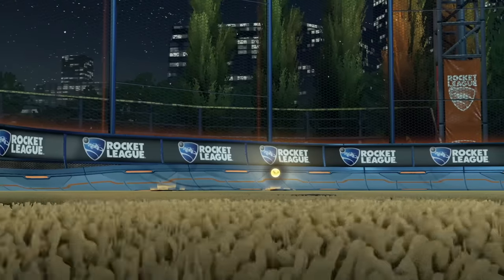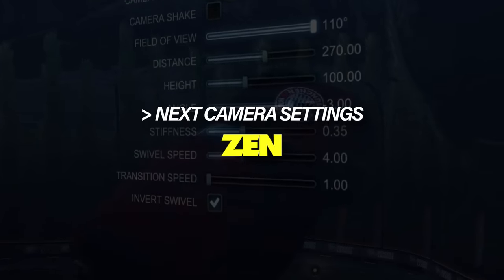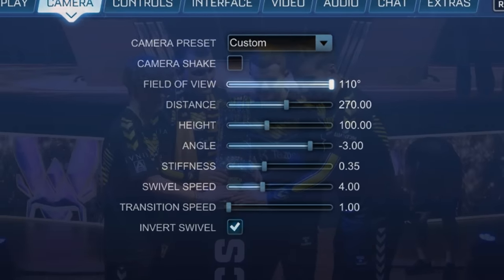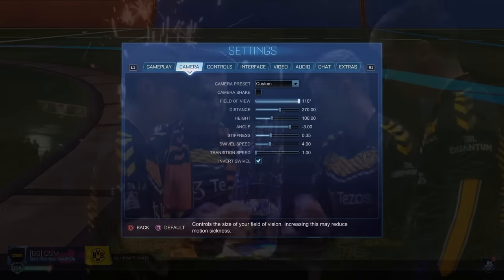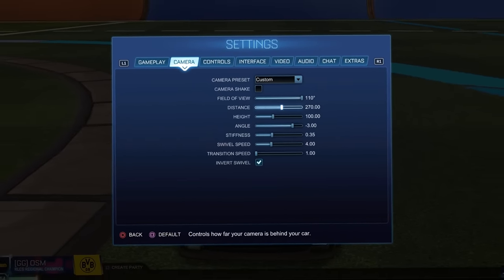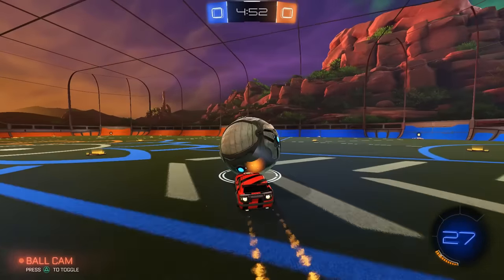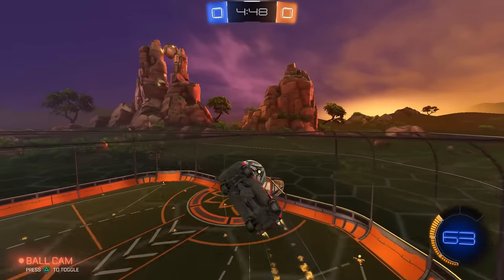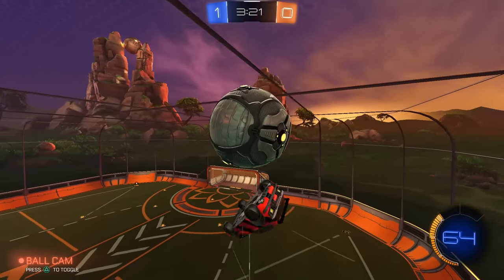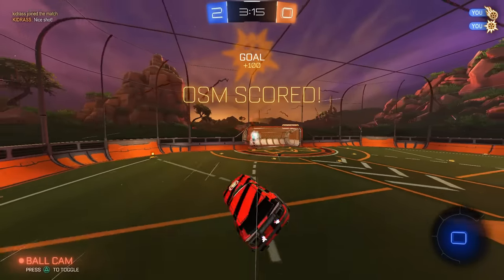It's finally time to take a look at the wonder boy's camera settings — the guy that won everything as soon as he went pro. We have to try them out, even though we were shocked at how good Monkey Moon's camera settings were. These are what Sen's camera settings look like at this current moment. Honestly, it looks a lot like mine — I think my stiffness is different, which is interesting. Everyone's expectations must be sky high because this is Sen — probably the most impressive pro Rocket League has ever seen. What a perfect start! That was a horrible musty though — the worst musty I've ever done.